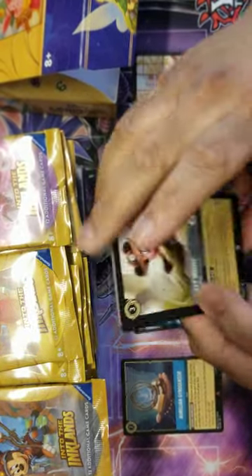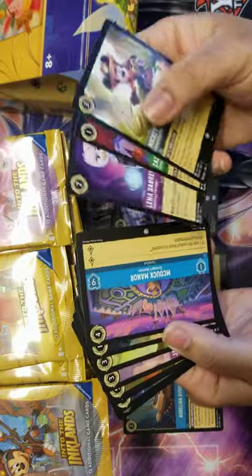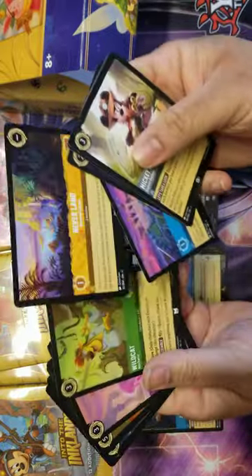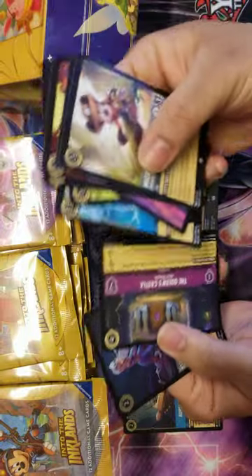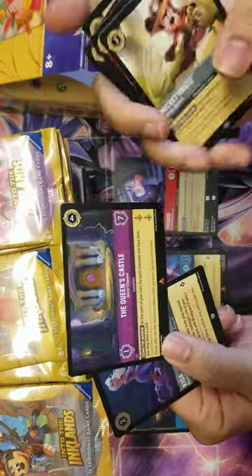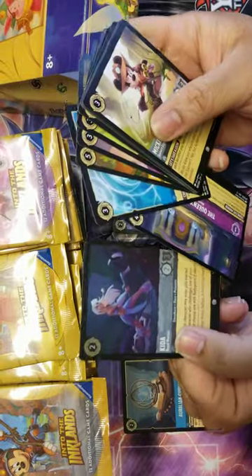Another cool thing about this set is it looks like they really bumped up the pull rates this time around. All the throw-out boxes we've already touched on - all the packs - it seems like there's more legendaries in every pack. We got Scrooge McDuck Manor, Little Neverland, Wildcat, Jafar, Nani, Heart of Te Fiti, Queen's Castle - which is a very good card, one of the best locations I think they put out this set - and a holo Key to Royal Warrior.